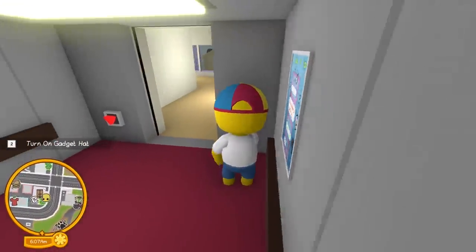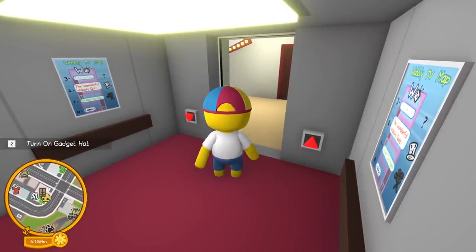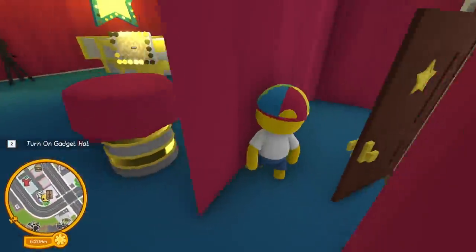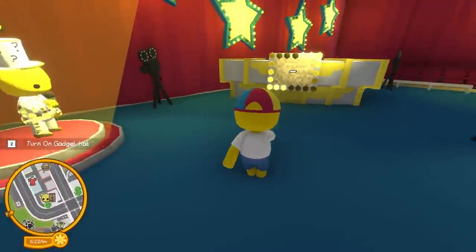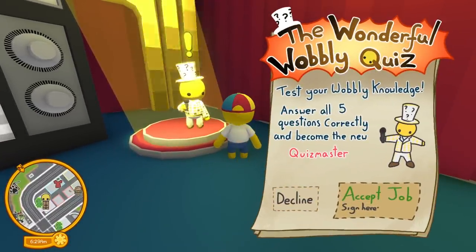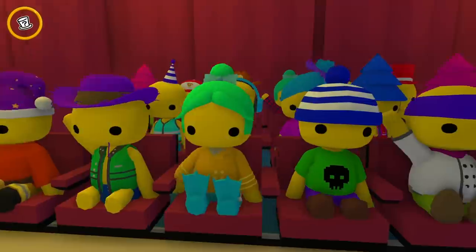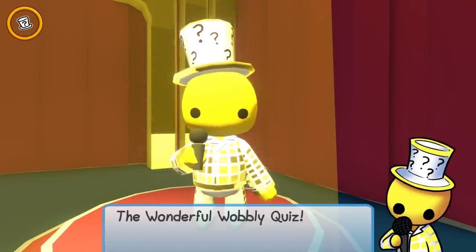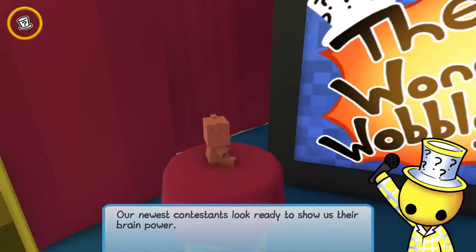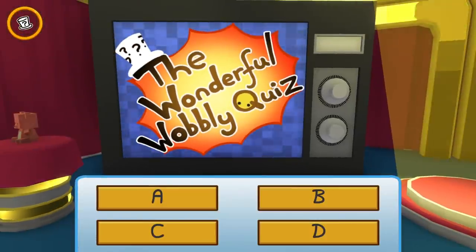If we go up another floor this takes us to the Wonderful Wobbly Quiz - we'll probably save that. I'm curious what's on the third floor. There's a question mark by it - maybe we need to win the game show. Hey, what's in the backstage? Whoa, here's the set - there's Mr. Wobbly! 'Do you want to be on the next contestant on our quiz show?' For sure! 'Answer five of them and you'll become the new quiz master.' I probably don't actually know the answers.